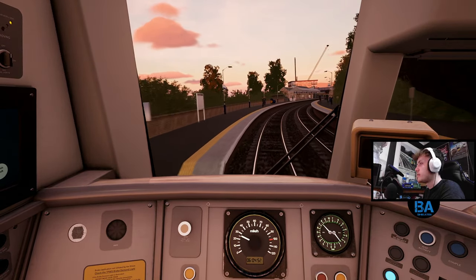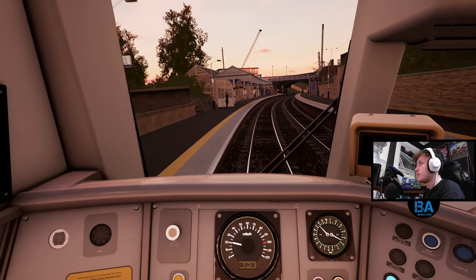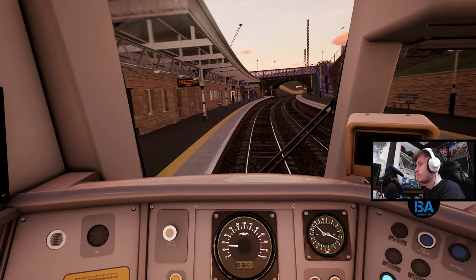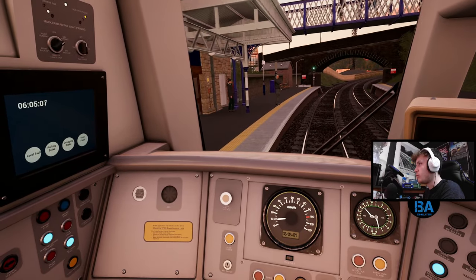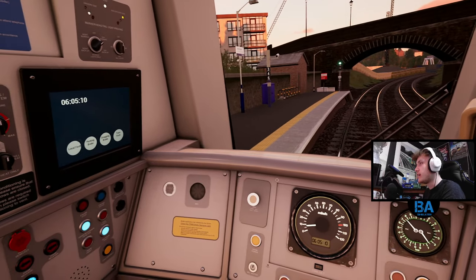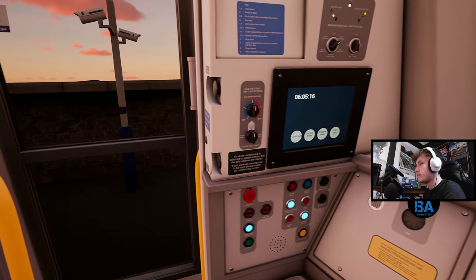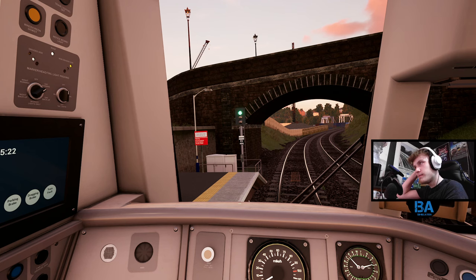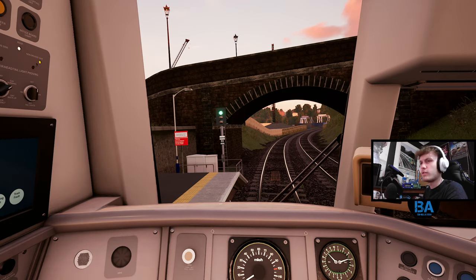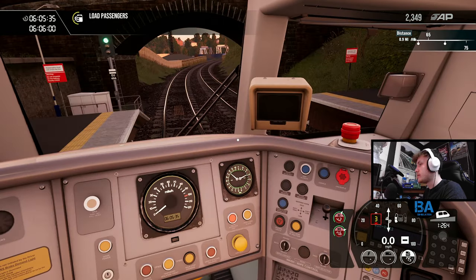This is Burntisland. This is quite a cool station. Quite a curve as well. 6:05 in the morning, so it's proper bright and early. Sort of pre-rush hour - you sort of get the eager beavers going to work at this time. And next up after this is Aberdour, which isn't too far from here. On time as well, which is good.